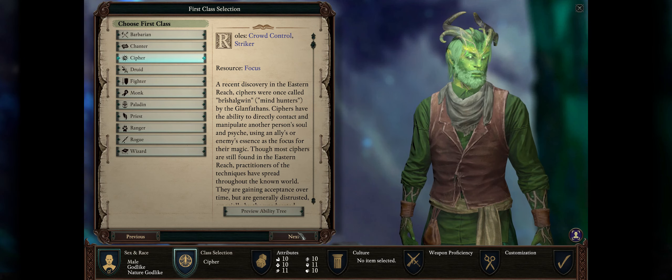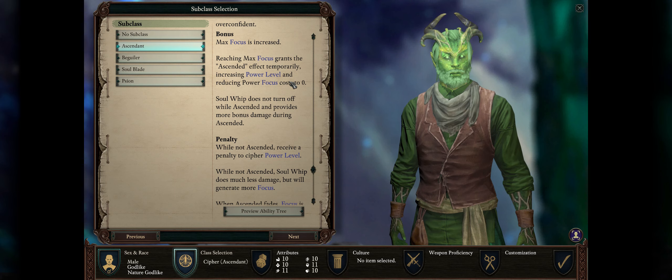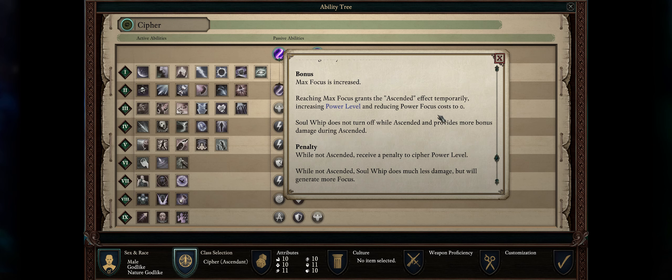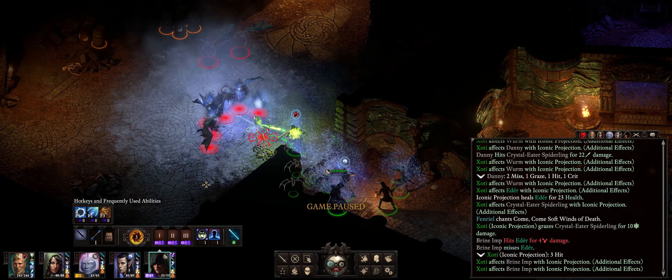As far as class, we are going with Cypher and then Ascendant. The main special power of Ascendant is that whenever you reach max focus your character will enter the Ascended status. The duration starts around 20 seconds or so but can be increased a lot by having higher intelligence. You also get an increase to power level, but most importantly your powers' focus cost while under this status will be reduced to zero, which means you can spam as many spells as you want.